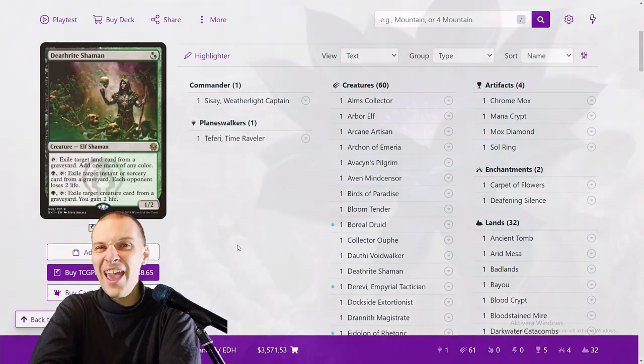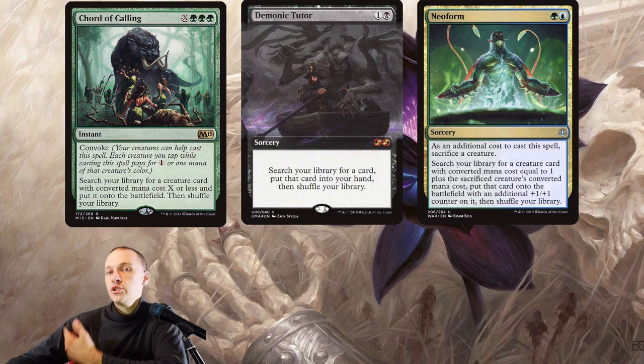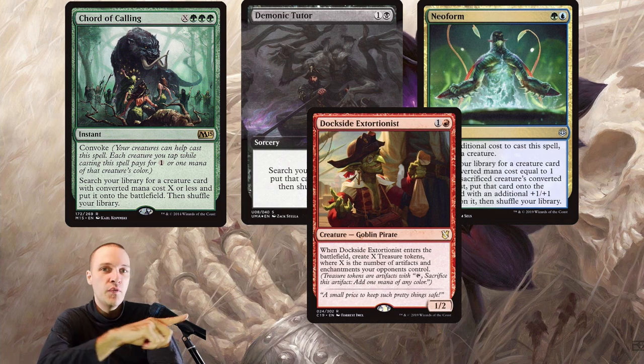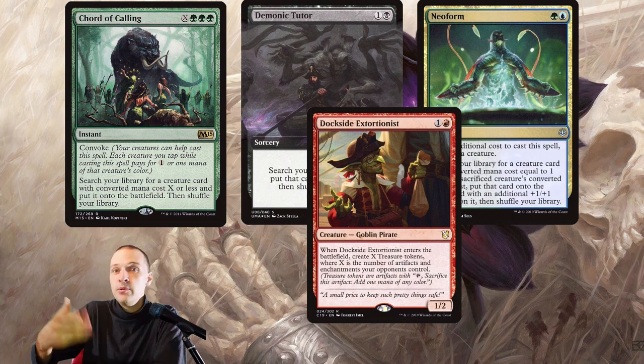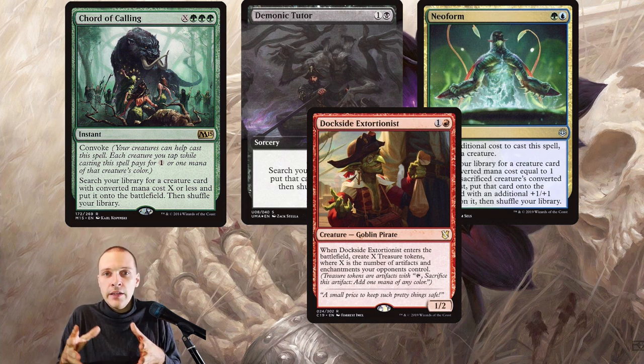Wouldn't this deck benefit heavily from Demonic Tutor, Court of Calling, or Neoform? Dockside Extortionist is a one-card combo for this deck, and wouldn't it be great to use Court of Calling at instant speed to find the goblin? This is going to sound a little strange, but the deck is already so consistent that you don't really need to consistently find your Dockside. The amount of layering combos inside this deck are so many that all you really need is mana and Cissé — she finds the pieces, and then everything is solved.